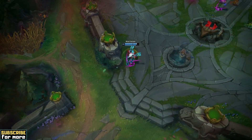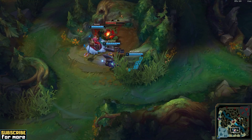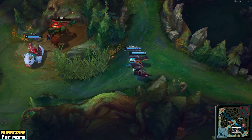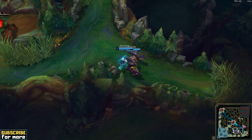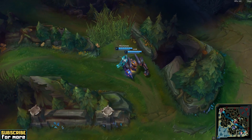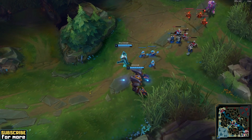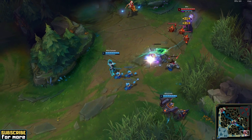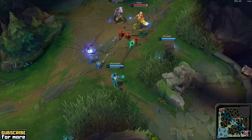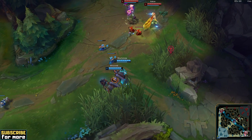I could talk about this build all day long, but I should better hurry up and start showing you the actual gameplay analysis, since the build is quite hard to play. The lane matchup is Miss Fortune Blitzcrank vs Jinx Rakan, and an all-in support like Blitzcrank is of course perfect for such an aggressive early game build. Getting an edge in early fights that you can snowball into a massive lead is the entire idea behind the playstyle and the sole reason for every single one of your rune choices. Please have a close look at how the rank 1 player takes full advantage once his support finds an opportunity for the all-in.